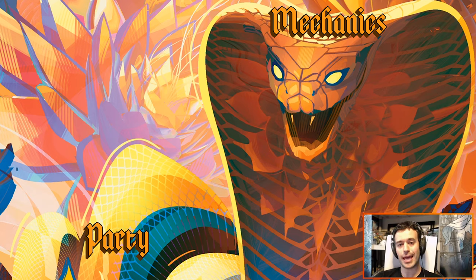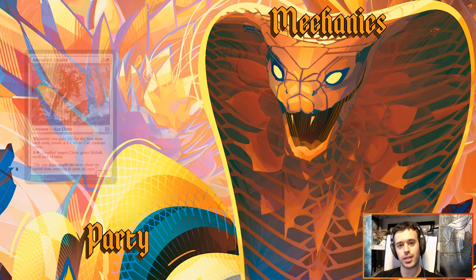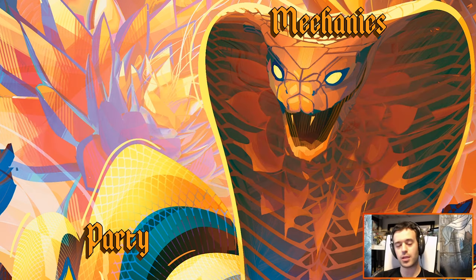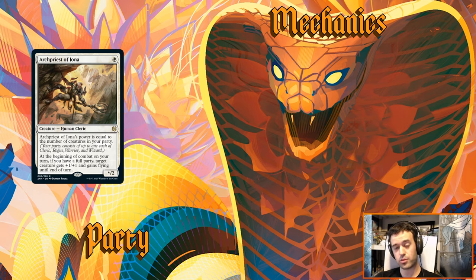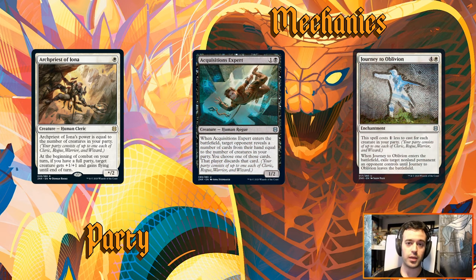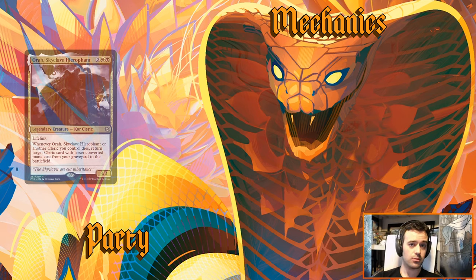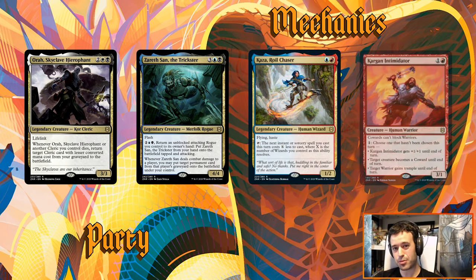Our next mechanic is party. This is a creature-based mechanic based on Dungeons and Dragons classes — the types are cleric, rogue, wizard, and warrior. If you have zero of those on the board you have zero party; if you have all four you have a full party. These allow certain spells to have effects scaled to your party count. I think these will be a fun mechanic in limited. I don't really know if they'll get far in constructed — it may be more about single-tribe decks rather than fully maximizing party types.